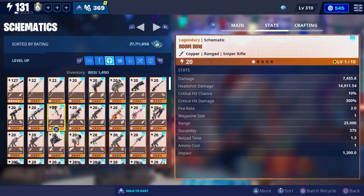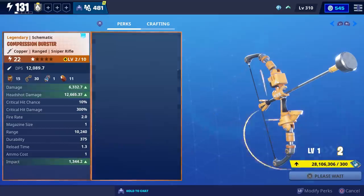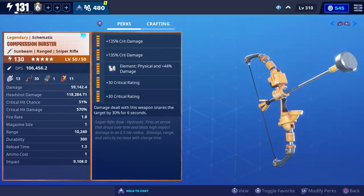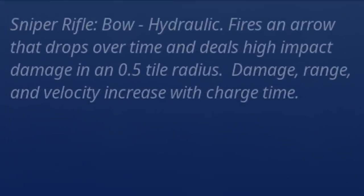It does look like we deal a little less damage than the Boom Bow, but we also have a little more impact. After maxing it out to obsidian, the perks we're using are: Crit Damage, Crit Damage, Physical Damage, Crit Rating, Crit Rating, and damage dealt with this weapon snares the target by 30% for 6 seconds. It's a sniper rifle bow — hydraulic — that fires an arrow dropping over time dealing high impact damage in a half-tower radius; damage, range, and velocity increase with charge time.